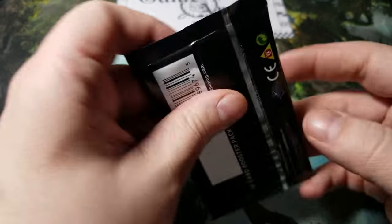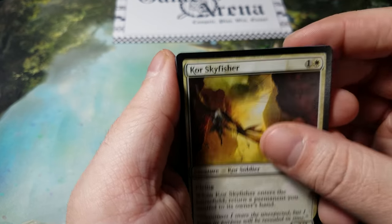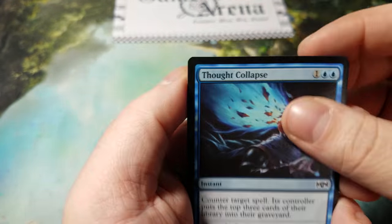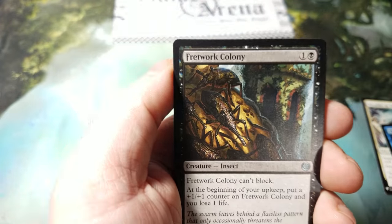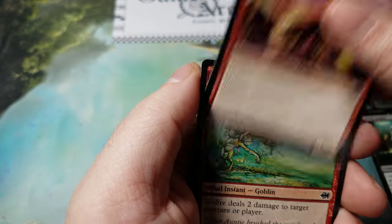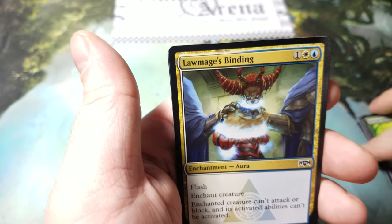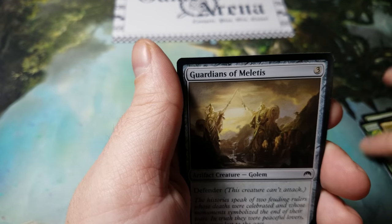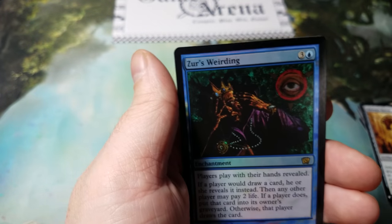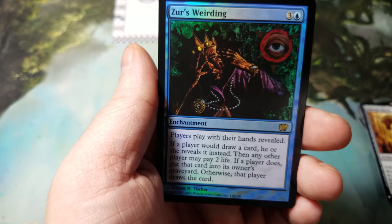Alright, last pack — show me something good. Mana Vault, give me something pretty for this last one. Corescale Fisher, Shoulder to Shoulder, Thought Collapse, Phantasmal Bear, Fretwork Colony, Baleful Ammit, Monastery Swiftspear, Tar Fire, Dragon-Scarred Bear, Bestial Menace, Lawmage's Binding, Guardians of Meletis, Angelic Destiny, Akoum Hellkite, and Zur's Weirding — that's gotta be worth a little bit — eighth edition foil, nice and shiny enchantment: players play with their hands revealed. There you go.